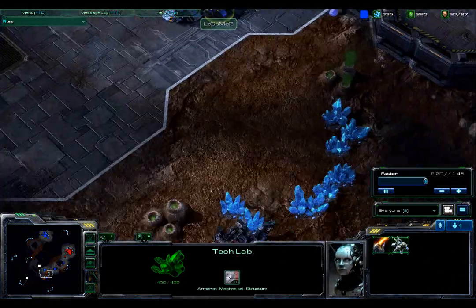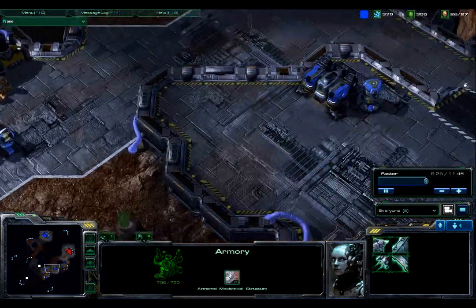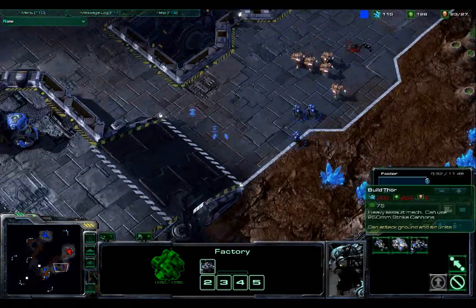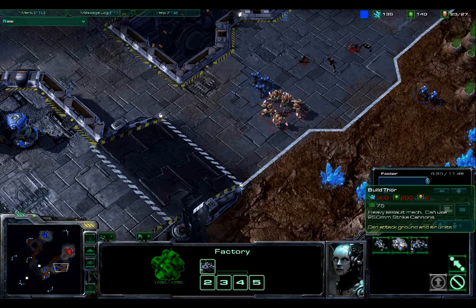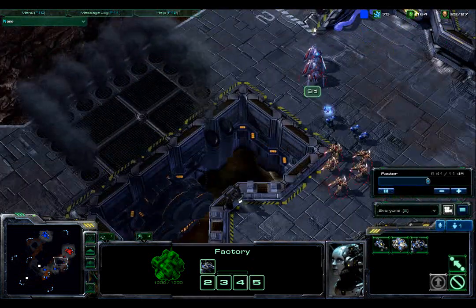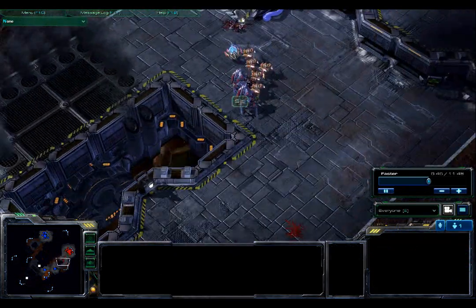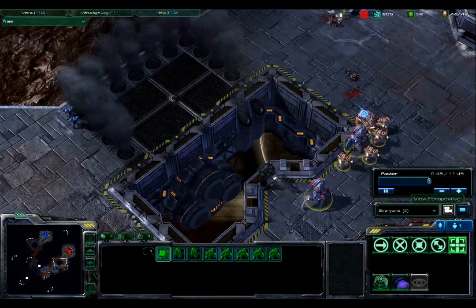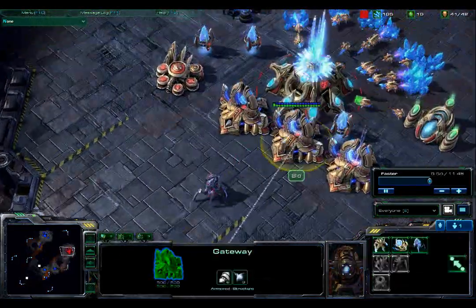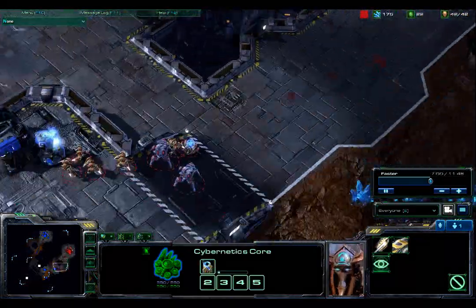LZ Gamer has built an armory very close to his proxy factory and proxy barracks, which will allow the building of Thors — the sort of tier-3 unit for Terran players. Thor has a huge cost: 300 minerals, 200 gas, 6 food, and a 75-second build time. It looks like these units finally flank the marines running in circles. Cid does have three gateways, as I mentioned, and his Chrono Boost is going toward warp gate research.